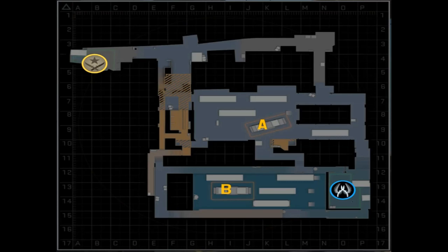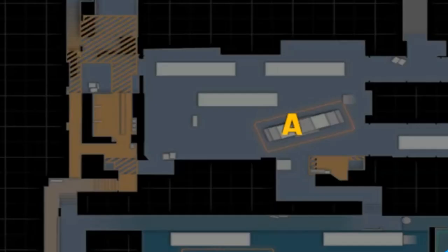The best way to gain Connector control on the T side is by blocking off all of the gaps around your path that the CTs might be hiding in. If you are coming out of Tcon, this means that it is imperative that you smoke off Sandwich, Red Train, and Popdog. This will give you a direct route to Connector without having to worry about as many angles.